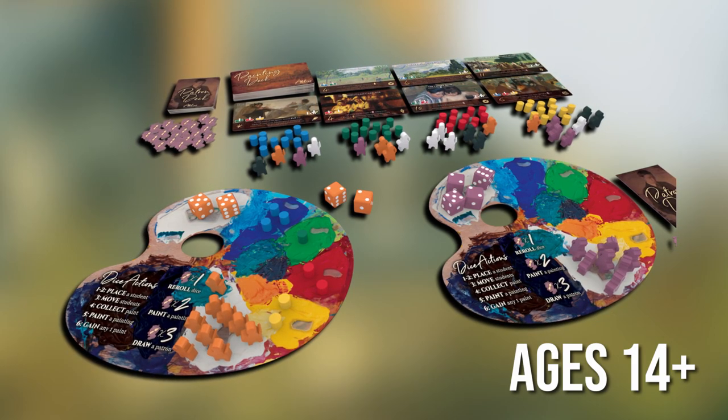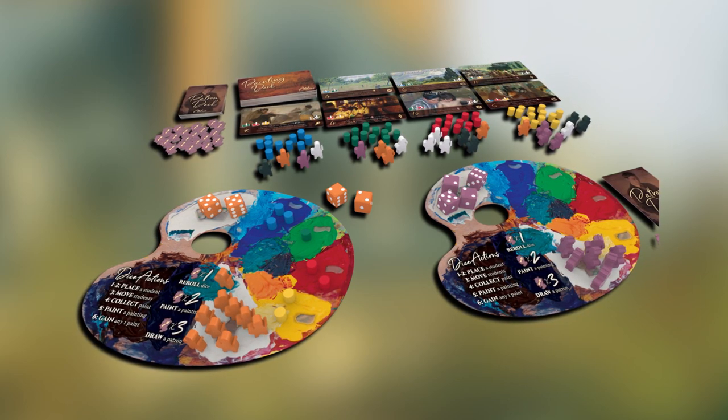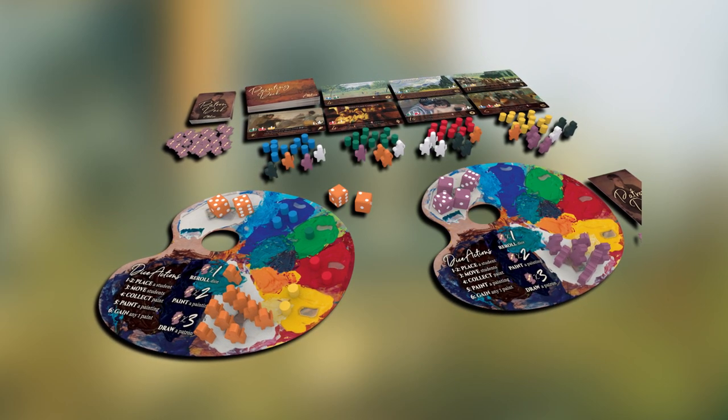Players use their dice to collect students, paint colors, and ultimately complete paintings. The completed paintings contribute to their studio's reputation, which will in turn open up additional actions that can be taken.